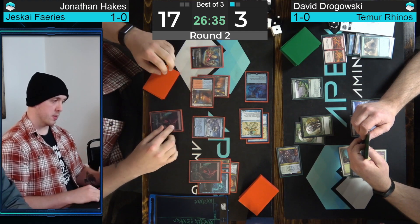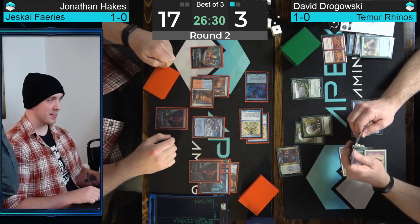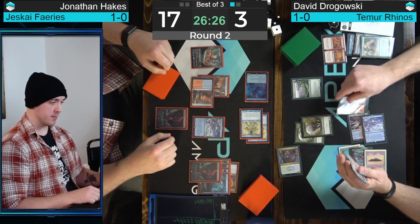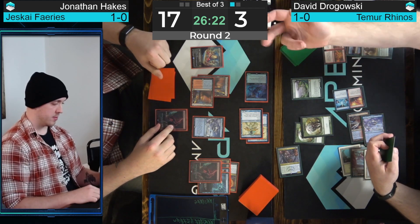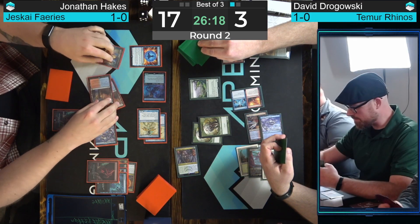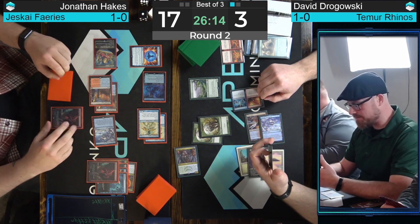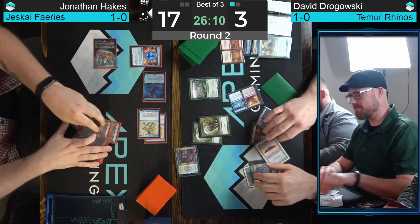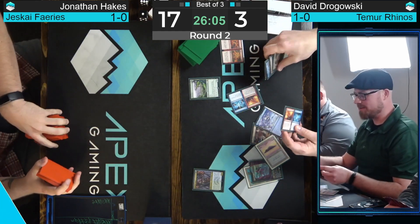Bolt. Is that good enough? Hakes did indeed have the double bolt to finish off Dragowski — so that aggressive Spellstutter Sprite line makes a lot of sense. Going to try to find a Force Invigoration? Hard cast the Force Invigoration on Ice to prevent the draw, so we can't find anything else — and that should do it. Game two goes to Jonathan Hakes in that Jeskai Faeries build, and we're moving to game three.